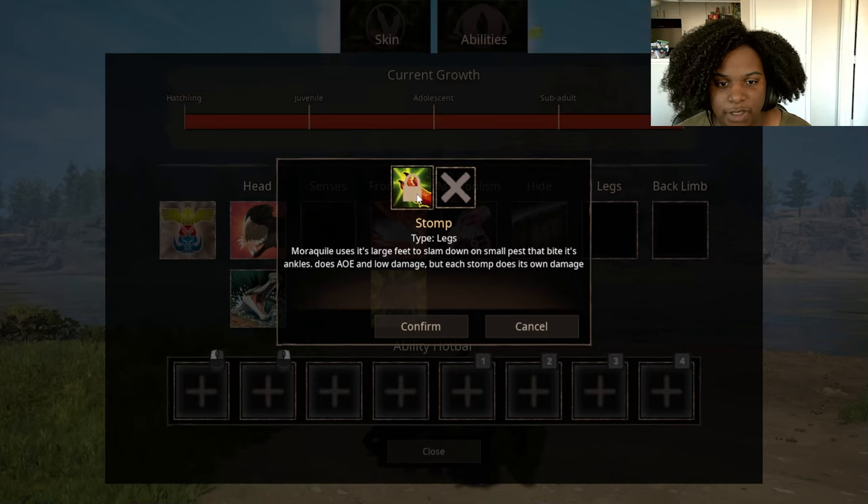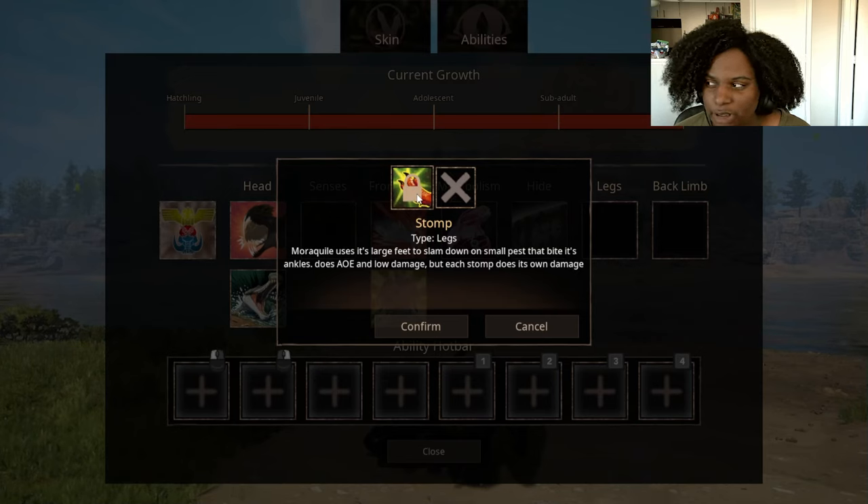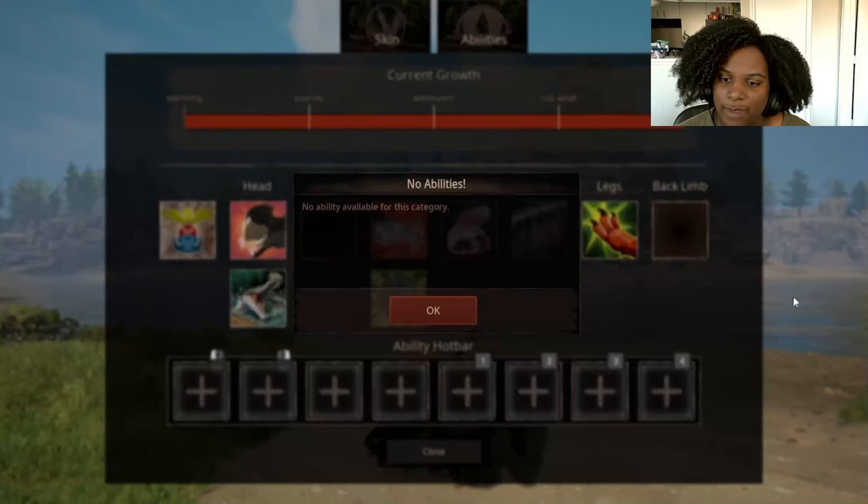For our legs we have Stomp — Morroquil uses its large feet to slam down on small pests that bite its ankles. Does area of effect and low damage, but each stomp does its own damage — interesting, we're going to have to see what that exactly means when we test that out. And then Back Glim — we have nothing for Back Glim.